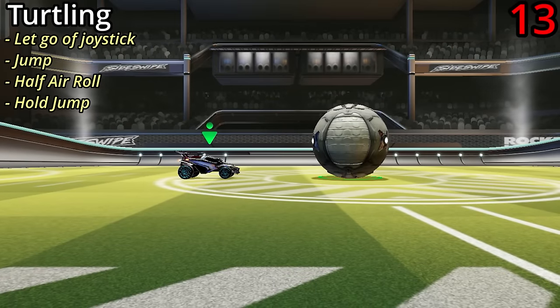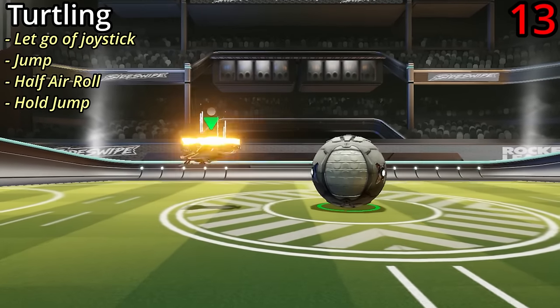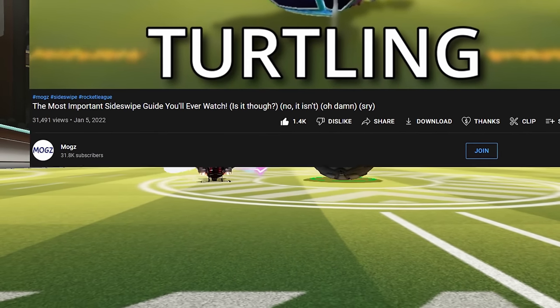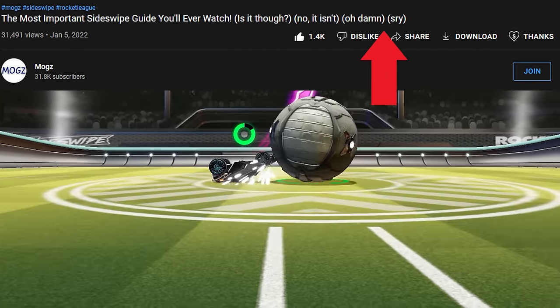You can turn your car upside down by letting go of the joystick, jumping, half air rolling, and then pressing and holding jump. This is called turtling and it's one of the most useful mechanics in the game. Is it though? No it isn't. Oh damn. Sorry.